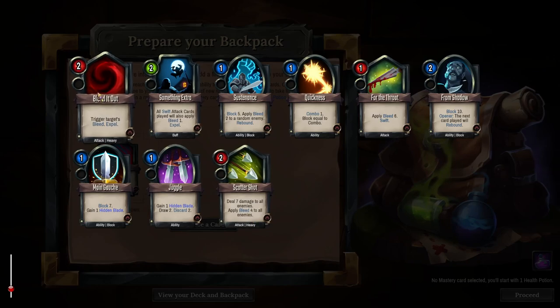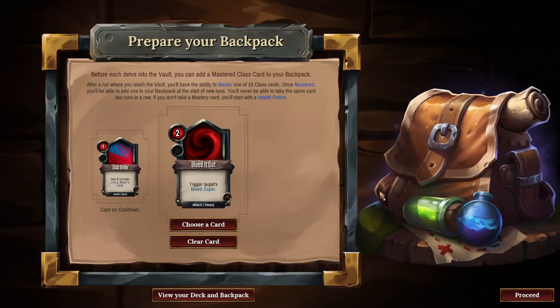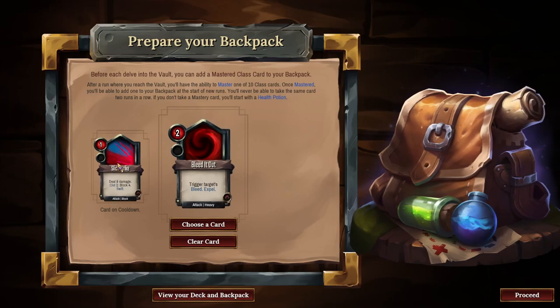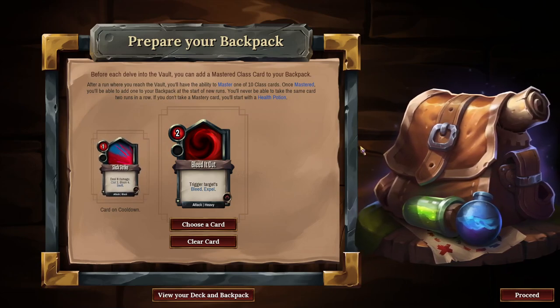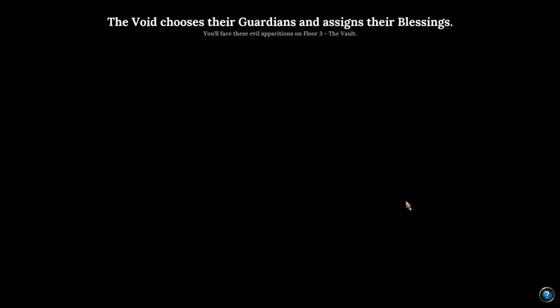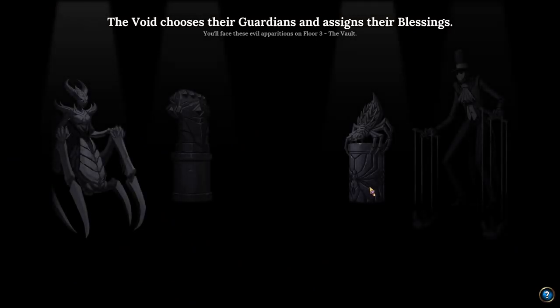Let's take a Bleed It Out. Slick Strike with Yellow Stone? Yeah, that's a good one. A Blue Stone is another favorite of mine in a Slick Strike. Really powerful card.